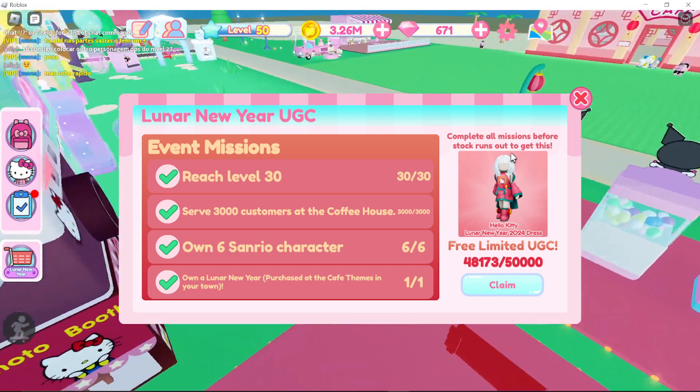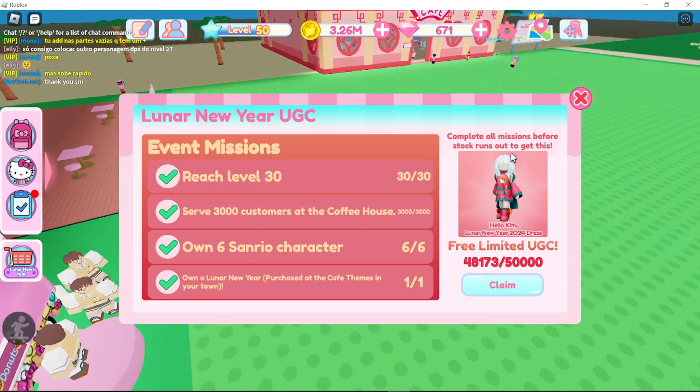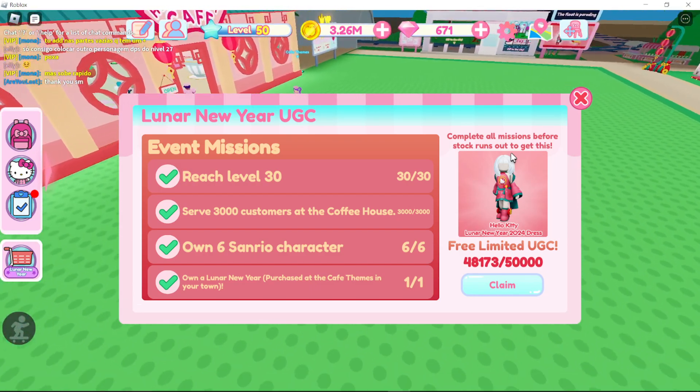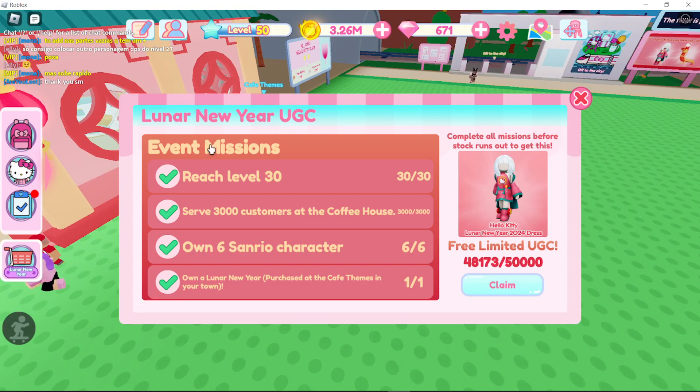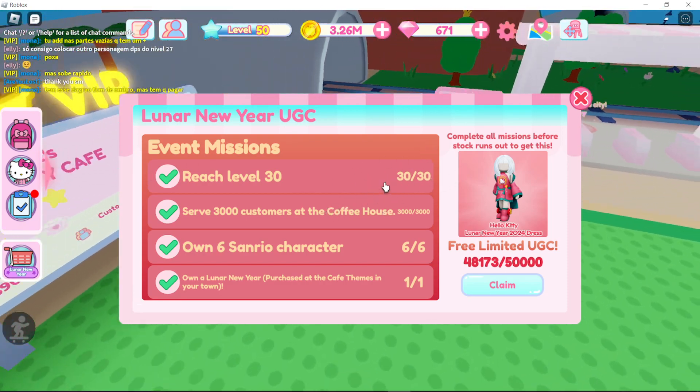This UGC is definitely one of the easier ones — even easier than last time than I thought — because the biggest thing you need is 2,000 diamonds. Reaching level 30, if you've grinded this game multiple times already for a previous UGC, you 100% have that.